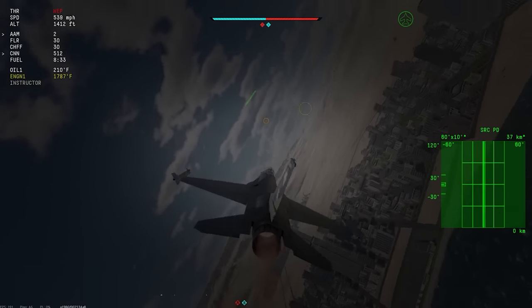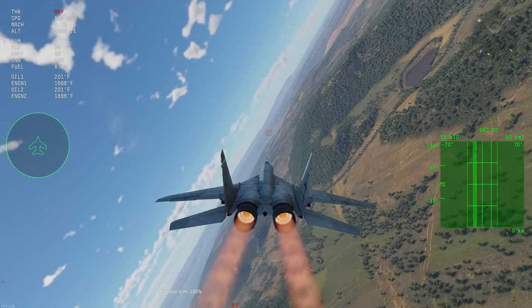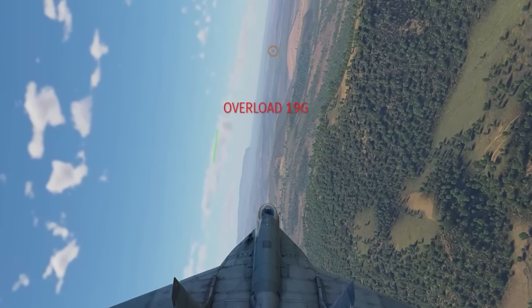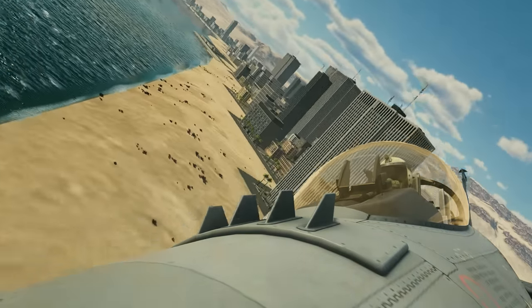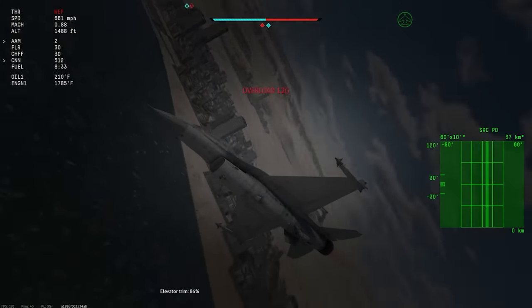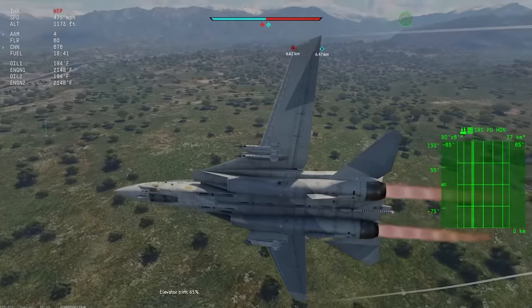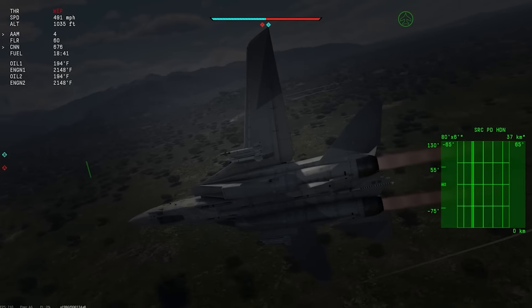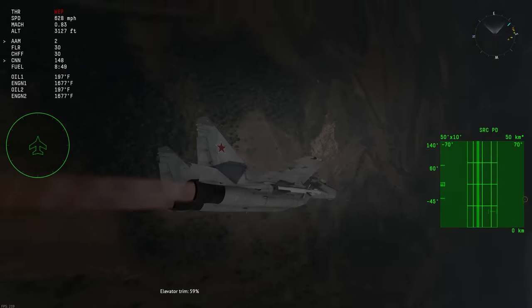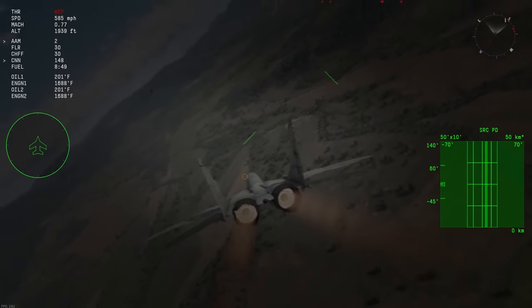Depending on the trim value that you've set, the aircraft will pull just as hard as with the full normal elevator deflection, and in most cases it'll pull even harder. But the real selling point of using this feature is that when your pilot blacks out, the trim value remains the same and your aircraft keeps turning. You can use this to turn an infinite amount of time without once having to stop to let your pilot recover. And since War Thunder's G-Lock mechanics don't fully restrict your control over the aircraft, you can still always make slight adjustments to your course while turning.